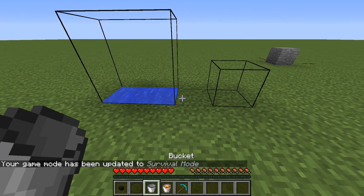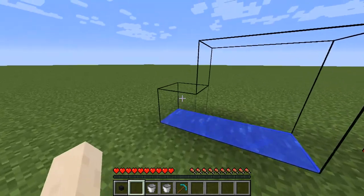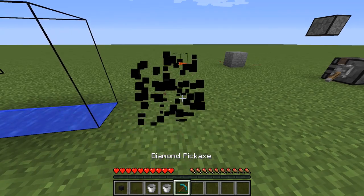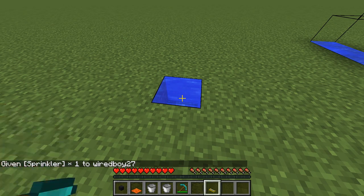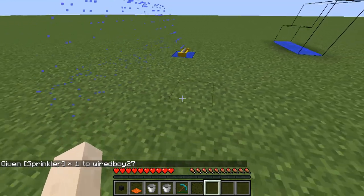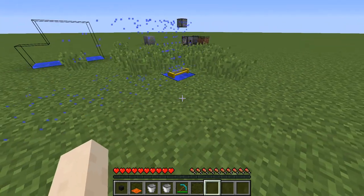Here we have the tank. You can have a multi-block tank — single block, each one will be 16 blocks — and you can increase the size however you see fit. Once you break it, it will tell you the percentage and how much is in there. Say we've got a water tank; we can put a sprinkler on top and it automatically feeds in and it's going to hydrate the land automatically. So essentially it will bone meal the land and increase crop growth as well.